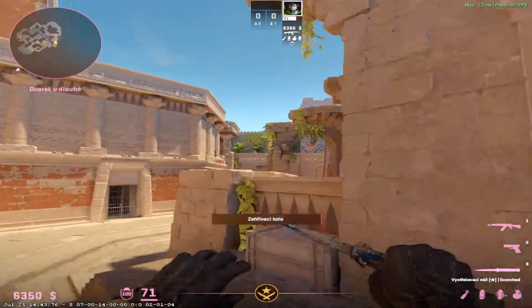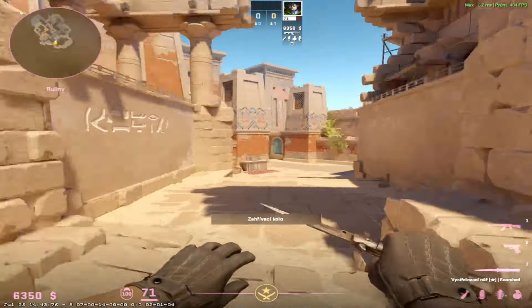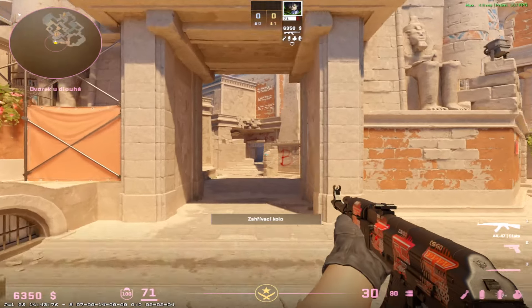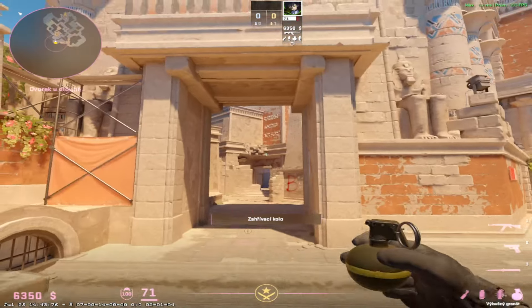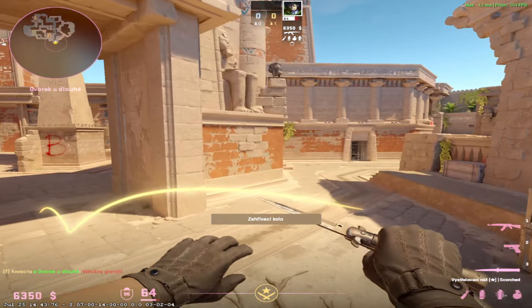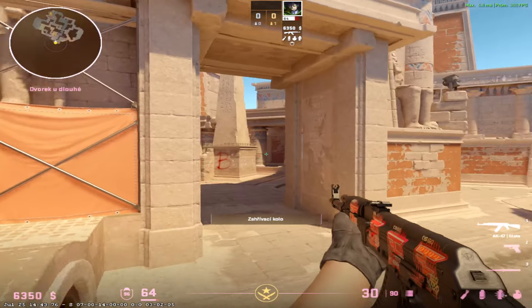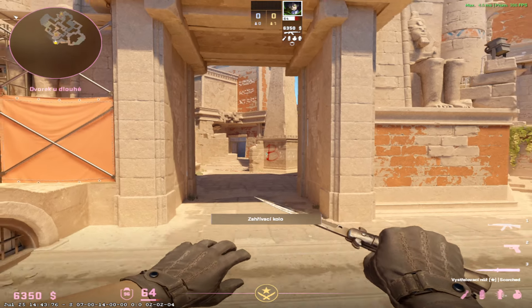Remember, it's a T-side map. So don't be afraid — have confidence and just kill them, because they should be scared of you. They should be more passive. People on CT kind of want one fight with you, but they have M4, right? So they need to double-ding you. And you have AK, and you know where they could be. So it depends only on your crosshair placement and basically your confidence as well. It's pretty easy to kill them.